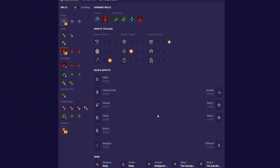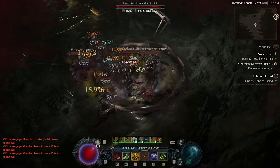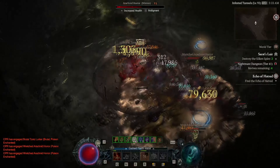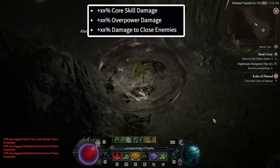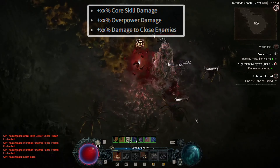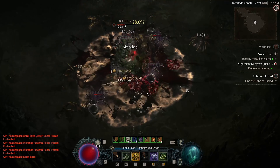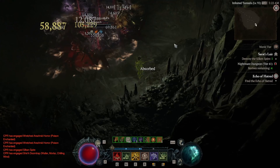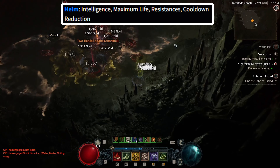As far as gear goes, leveling up in Diablo 4 is similar to most other MMOs, meaning you have to constantly replace one rare item with a better one all the way up to level 50. Generally for leveling, you want to have a two-handed sword, since they will give us implicit critical strike damage. For the weapon stats, you want to preferably get core skill damage, overpower damage, or damage to close enemies. For your helmet, try to get intelligence, maximum life, resistance, and cooldown reduction.